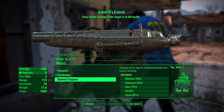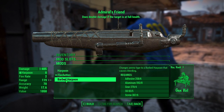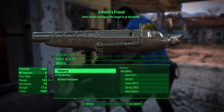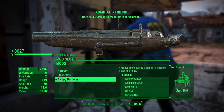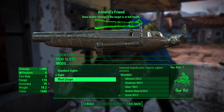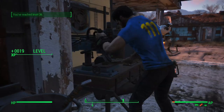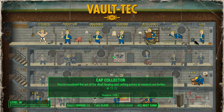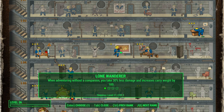With Admiral's Friend, let's upgrade this to the barbed harpoon. A harpoon that causes bleeding seems good to me - interesting though that its range isn't as good as the normal harpoon. I'll give it a try anyway and put a short scope on it, so this will act almost like a sniper. We did just level up, so I'm going to go ahead and get Lone Wanderer since we're not going to be using Curie forever.